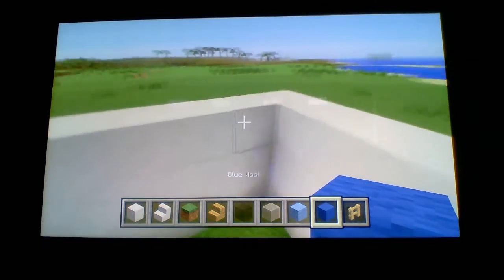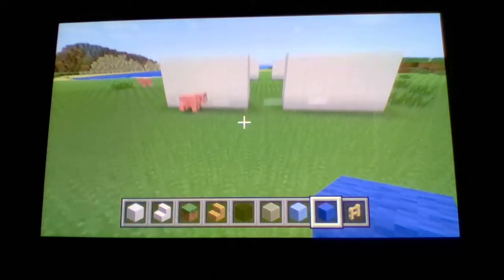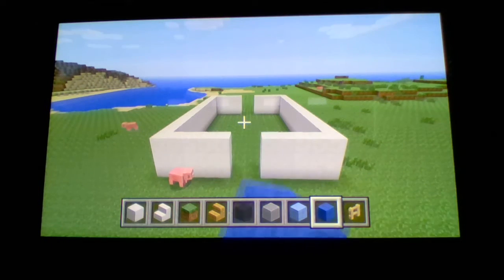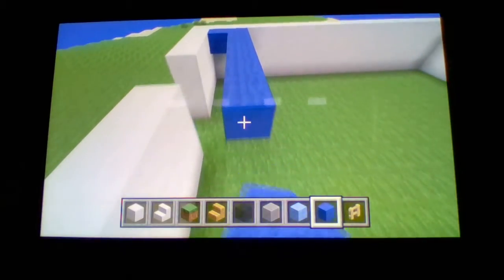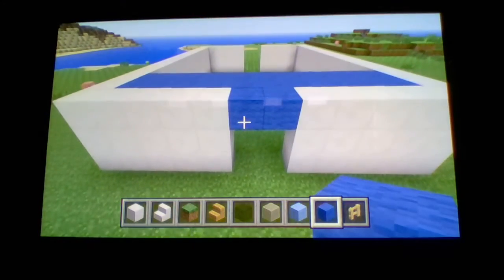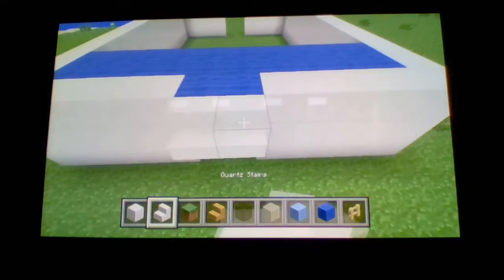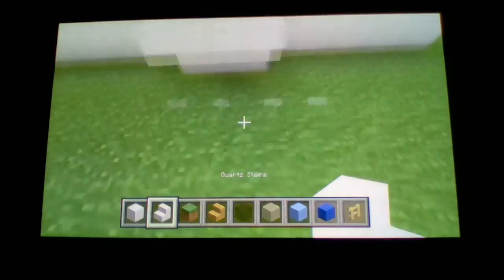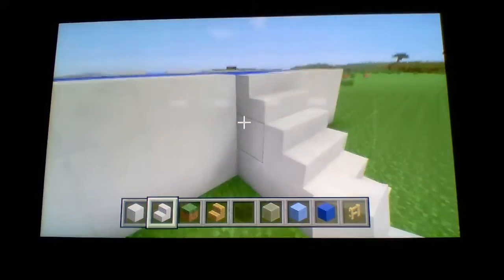Usually people make the houses way too big. I've watched a lot of videos of people showing their Amazing World of Gumball houses — they do look bad, only because they make it really big and everything is just so oversized. This house is kind of medium size — it's going to be big enough to fit the interior inside, which will be a separate video, and also big enough to add an upstairs without the house being too tall.